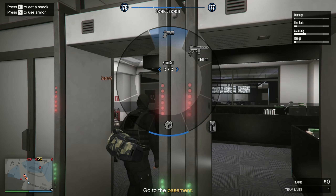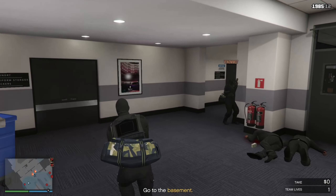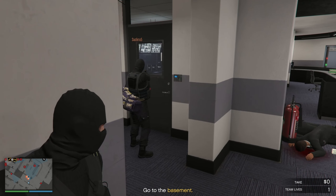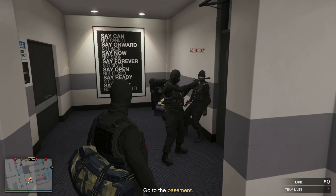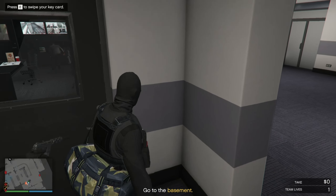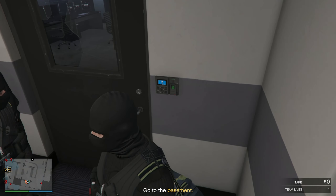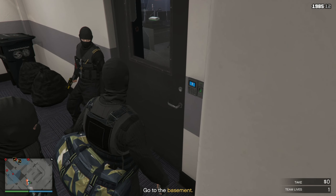Heads up — CCTV ahead. The stun gun should disable the camera for a while, or go old school and time your run. That camera just went down. It'll be back online soon. Remember, if you bring down too many at the same time, they'll hit the alarm. These people aren't idiots — if you fry too many cameras at once, security will know something's up.